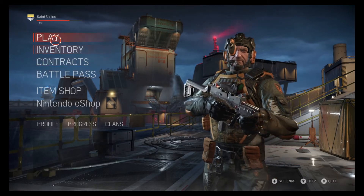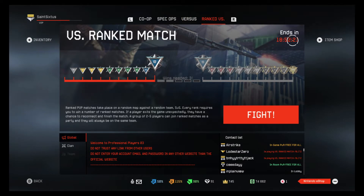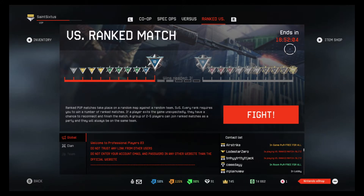Let's go over to the ranked gameplay — there's 18 hours and 52 minutes left. I am probably not going to get that Phobos ice axe. It's Phobos and Deimos, but I really hope I get it in a crate. That would be pretty awesome, because I'm not going to stay up for 18 hours.